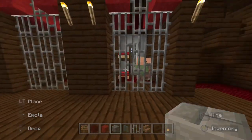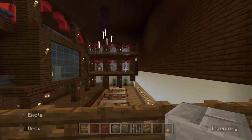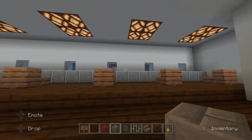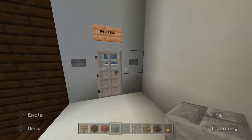Moving on, here we have a cell block. Each prison cell comes with two beds, so it's two prisoners each, and they're separated male and female on the sides. This is a visitation area where the prisoners can come and their friends and families can go visit and talk to them.